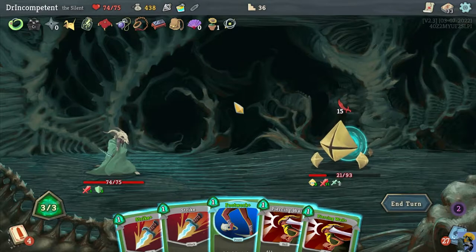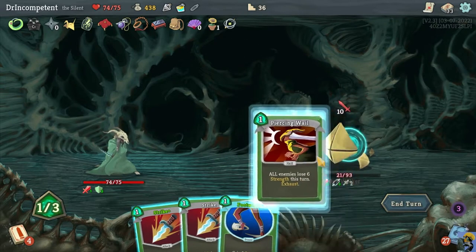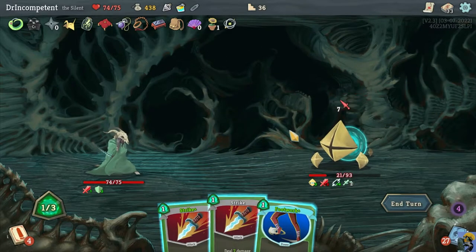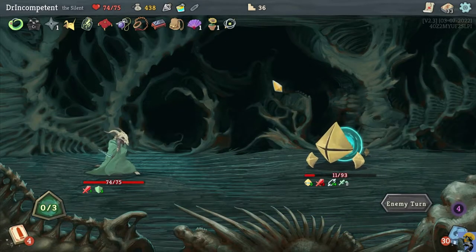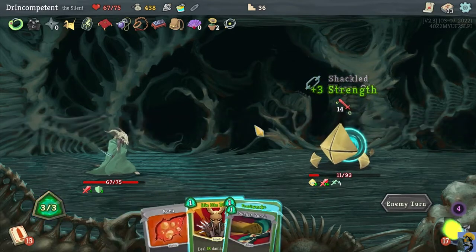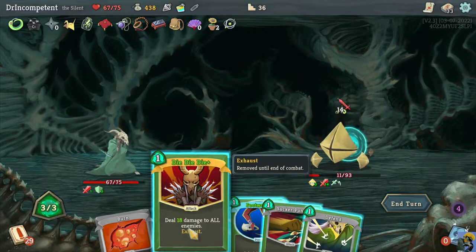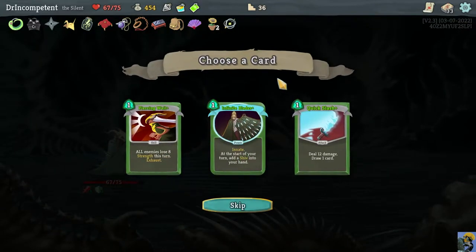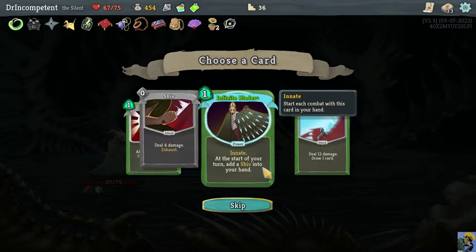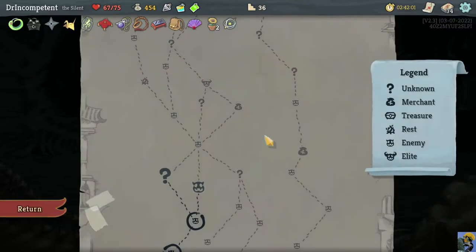We needed to draw one more attack card there, unfortunately. We had a chance for Gambler's Brew and Hand of Greed but didn't get there. Let's just get a skill potion. Infinite Blades, I think, is something we really want — it's going to give us an extra attack every turn, which can help with Shuriken but also give us some block, and they'll get better as our strength gets better. I'll go to this event instead of a hallway fight.